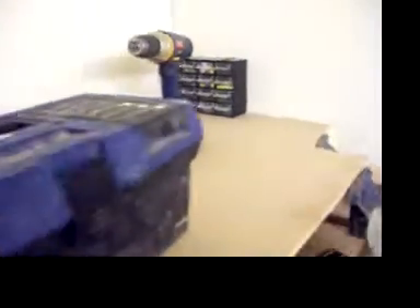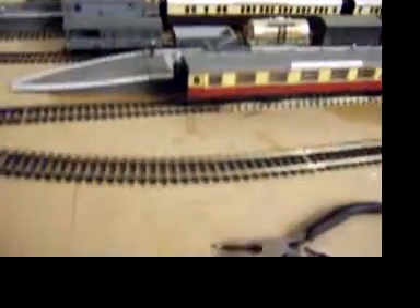It goes off into the tunnel there and this is where the town's got to be. There's stuff on it that holds it down because I'm gluing the pillars to the board. Here's the siding for the rail cars, and a section beside it where a water tower will be.